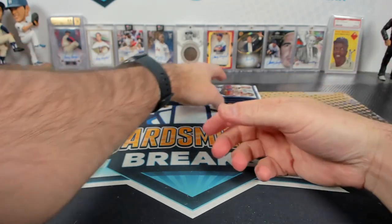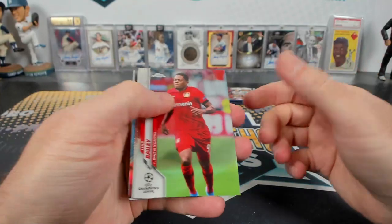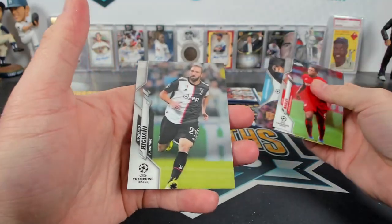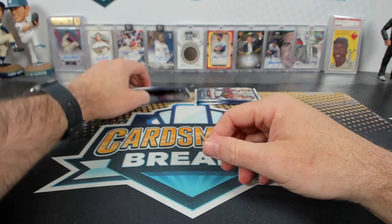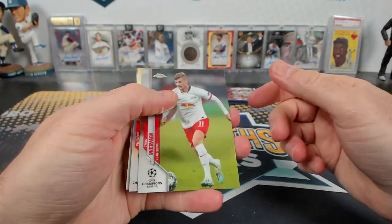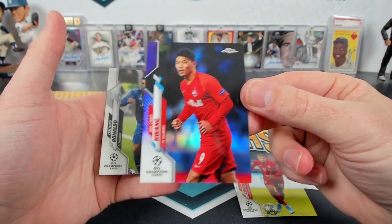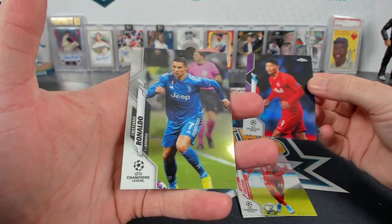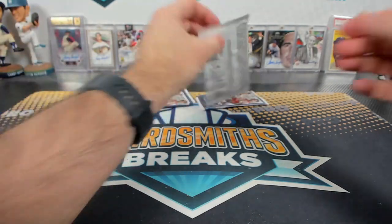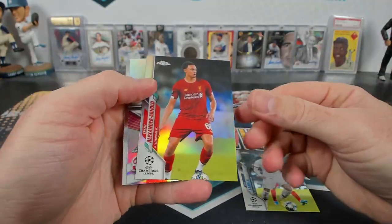Is he a rookie in this? I don't think so. Sandro, Bailey, Coutinho. Lewandowski, Iguain. Timo. Coutinho refractor — there's a Haaland purple, number 250, for Salzburg. And Ronaldo — he was one they said was like a sleeper-type rookie guy in Sapphire. Mella — Alexander-Arnold refractor.